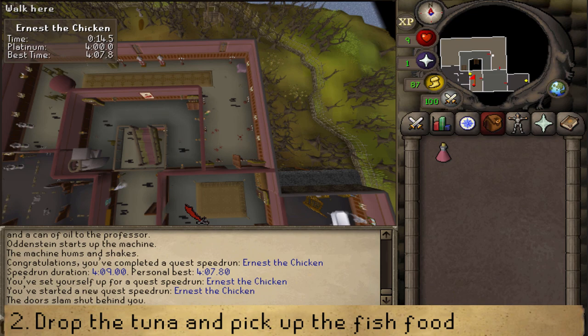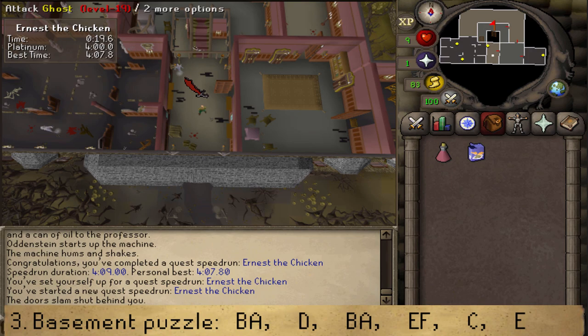Once you have the fish food, immediately go back downstairs and complete the puzzle in the basement. Be sure to drink some energy potions on the way downstairs.